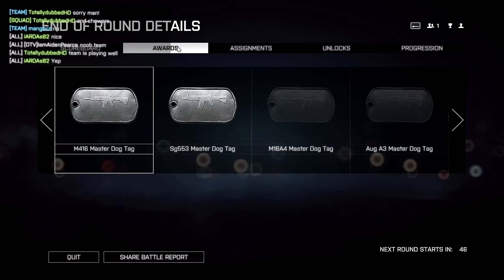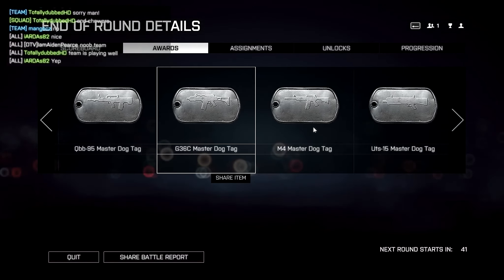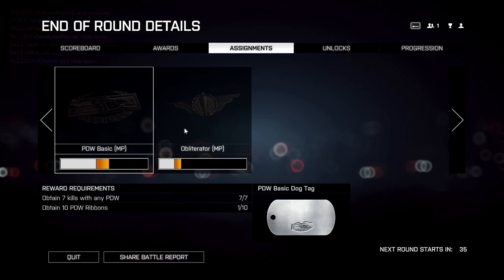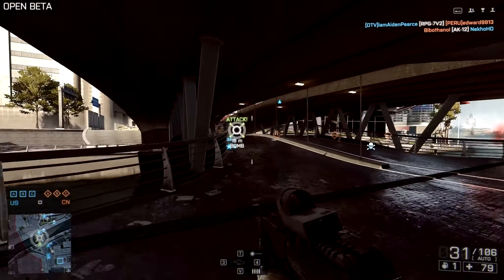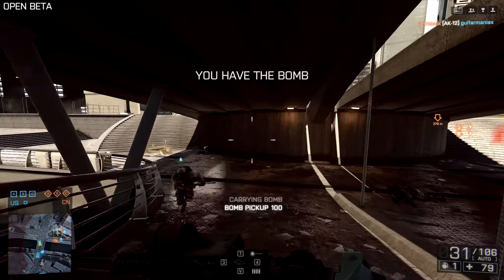I really feel that a close-quarter gun — for example the AK-12, which is the noob tube gun — is a very easy gun and setup to use for this game type. Whereas in Conquest you can use all types of guns and the assault doesn't come out on top most of the time. So it is pretty simple.